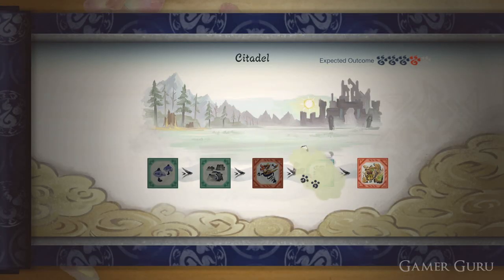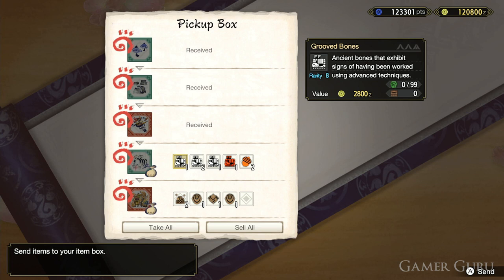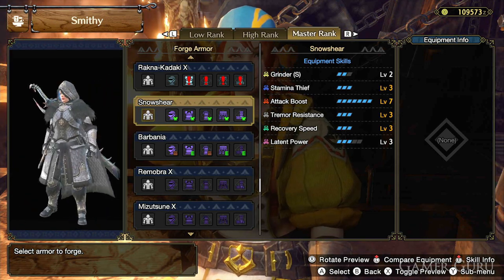Once you have at least one Grooved Bone you should have the option to forge the Snowshare armor set at the Blacksmith. Let's quickly check out how to get each of the materials needed for each piece of this armor set, as well as quickly checking out the skills and stats of each of them.